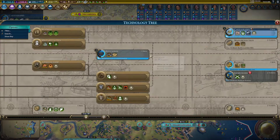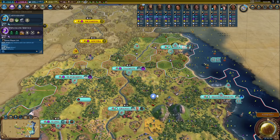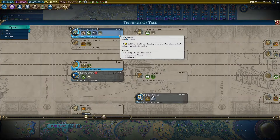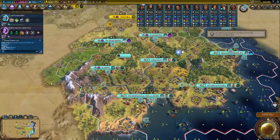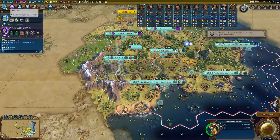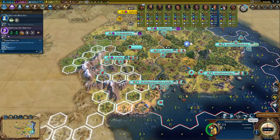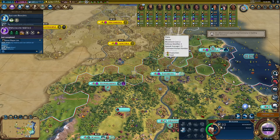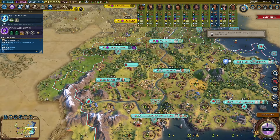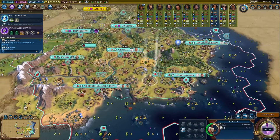Now we return to Galileo. As mentioned, when activating him, all of our science overflow is deleted, which is extremely wasteful. Therefore, in order to avoid wasting it, we want to spend all of it first. To do this, we first put Galileo on hold for a bit. Then we start researching expensive technologies until we get to one which we can't complete in one turn. After we've spent a single turn researching it, we know that all of our accumulated science overflow has been completely spent, and we can safely activate Galileo without having to worry about any waste.